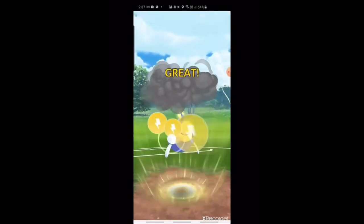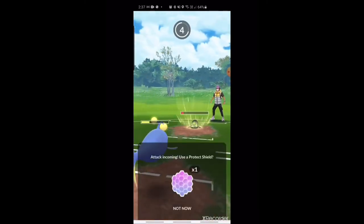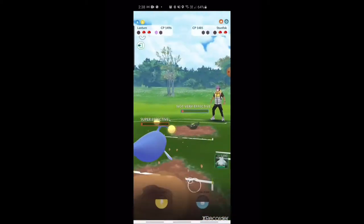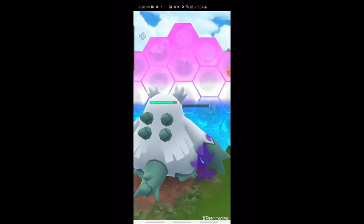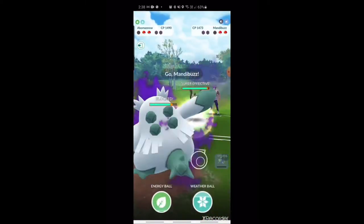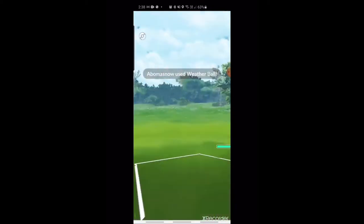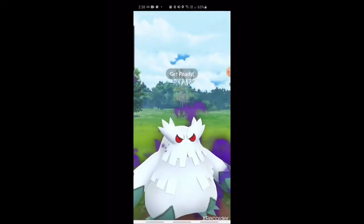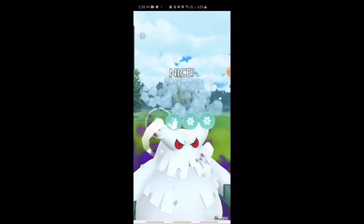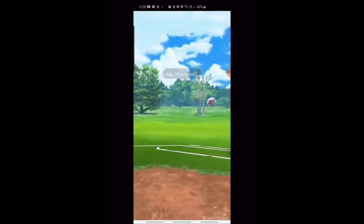He's gone for the Thunderbolt here — this isn't going to KO. Is he looking to set up a farm down? He's going to have to shield if he wants to keep this alive. He's let it go — a little bit of farm, but he's come straight back in; didn't want to get farmed all the way. He's had to shield. Mandibuzz is an absolute tank and could normally take a few Weather Balls, but the Shadow variant is so strong — it just finishes off nicely. Great finisher.